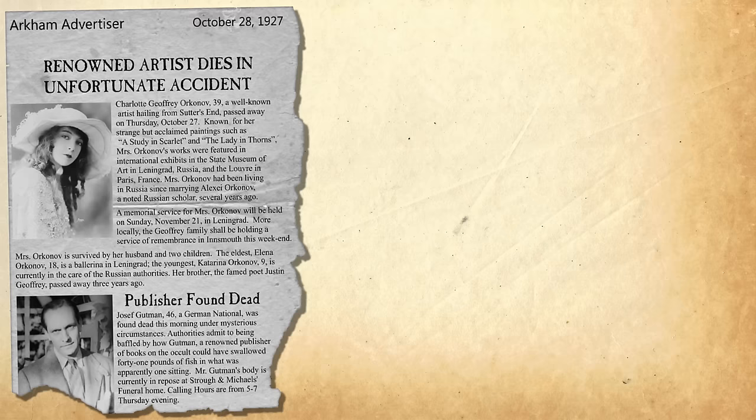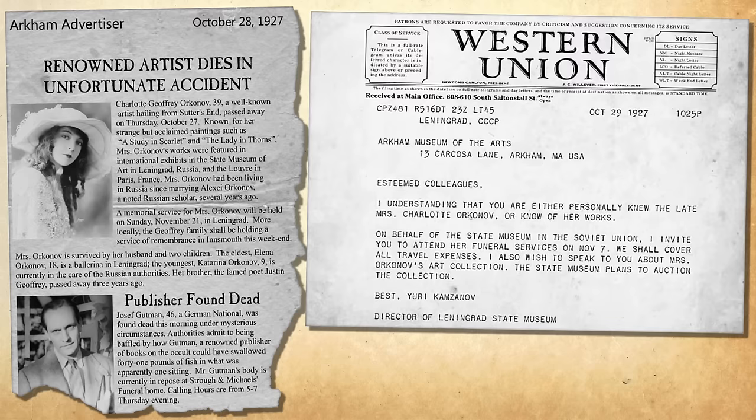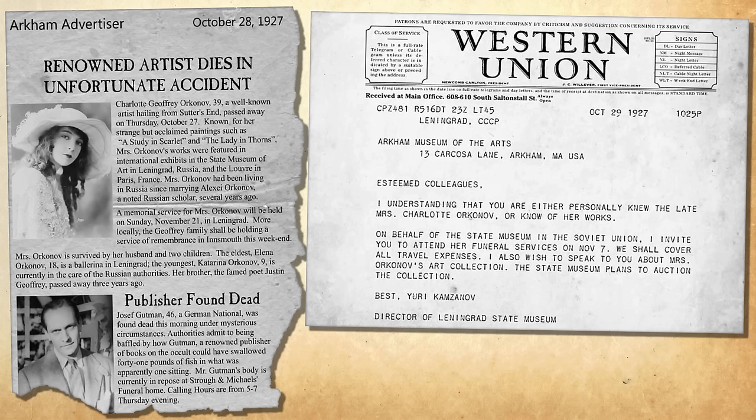Meanwhile, another descendant of the Ornikov family line, Boris Churin, is now the Director of Arts at the Marinsky Theatre. Upon learning of the book's discovery, he used magic and charm to turn the couple's daughters against them, kill them, and hide the book where he could recover it. Charlotte Joffrey was killed, and her husband and youngest daughter Katerina have been institutionalized. The investigation opens as the Player Characters receive news of Charlotte's death and a telegram from the State Museum inviting them to attend her funeral in 11 days, followed by an auction of her art collection.